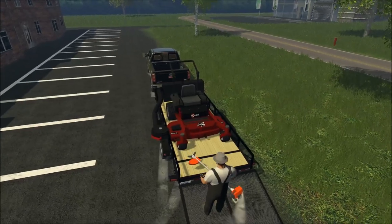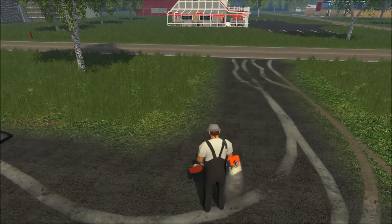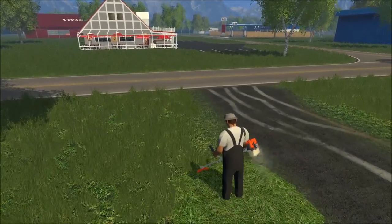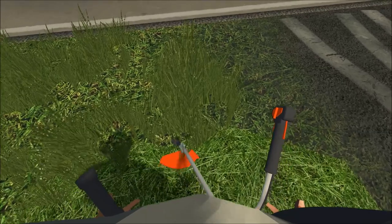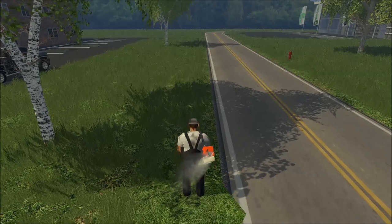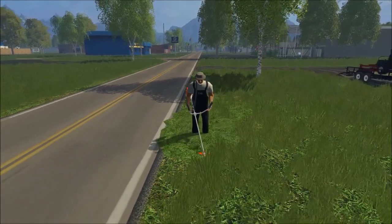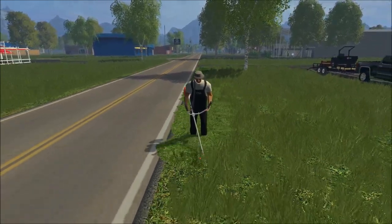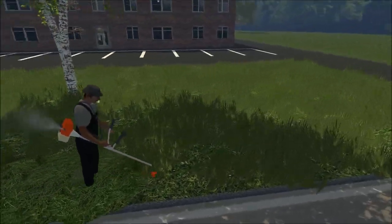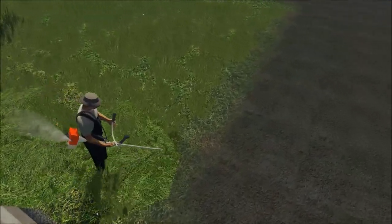The weed eater got stuck there, so I used the X-Mark to push it off. We'll go along the edge here and just go around this one section - not the whole property because that would take a while. This weed eater is pretty neat and makes mowing much more realistic since we're outlining the property as you would in real life. The pass is a bit wide but it still works fine.